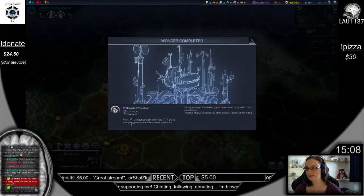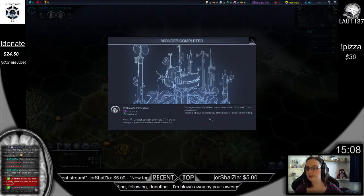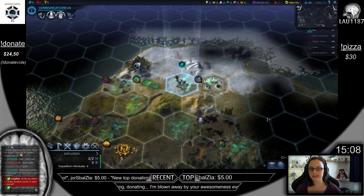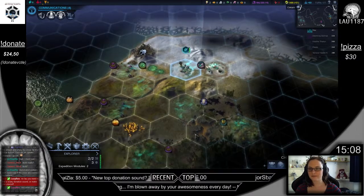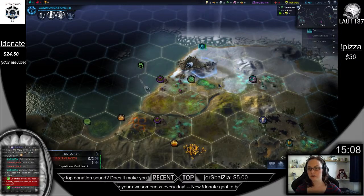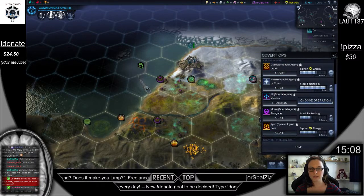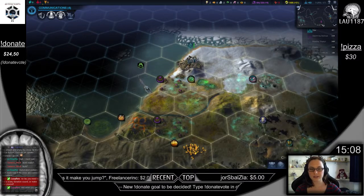Plus 15% combat strength and plus 15% range strength against military units in friendly territory. That's awesome. Progenitor ruin — there's no aliens there. Nice. Did we steal anything? We just arrived there.